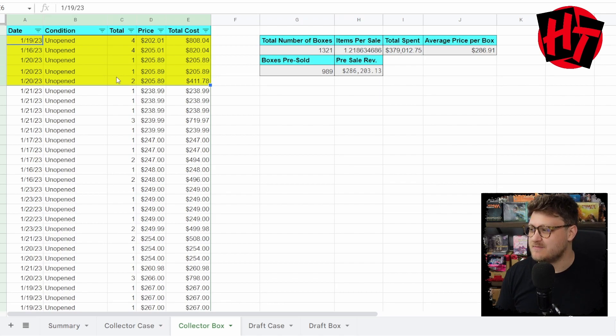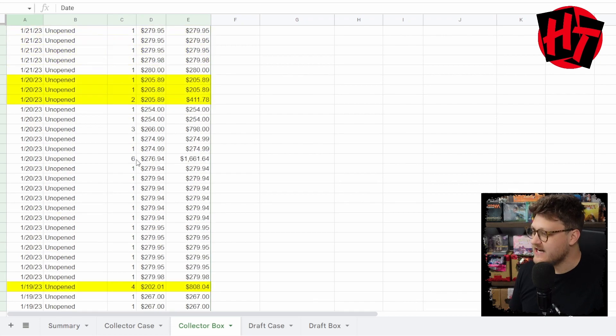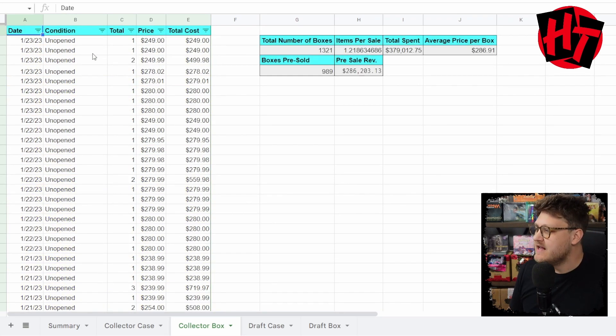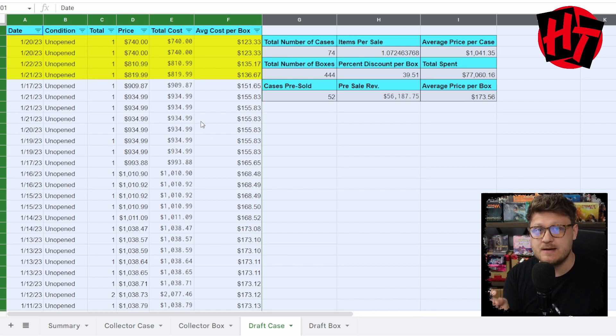Looking at collector boxes being sold individually, we see collector boxes selling at $202 and $205 per box — a couple of red flag sales in the mid-to-later part of the month before prices jump back up to $238. If we order by date, those low sales are smattered around $120, $119, and there's one at $116. This timing roughly coincides with when the restock rumor could have come out — extremely interesting and, frankly, terrifying. Keep in mind: $150 for collector boxes when bought as a case, around $202–$205 when buying separately.